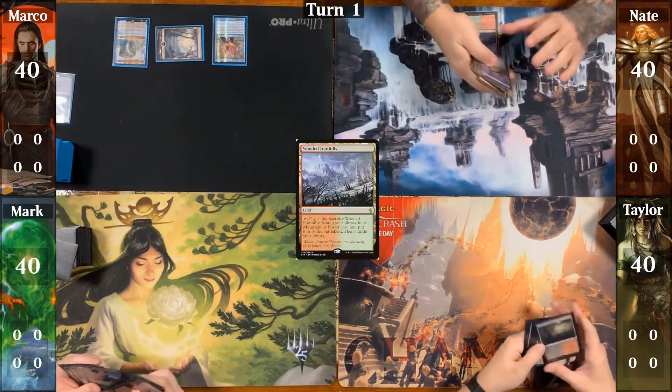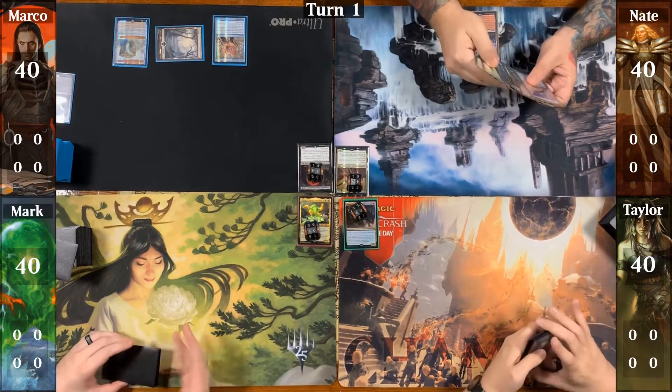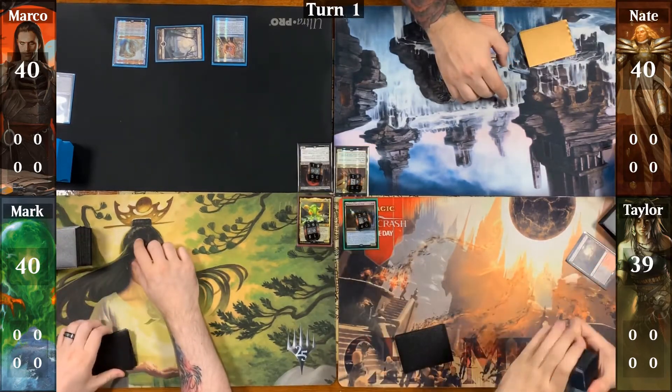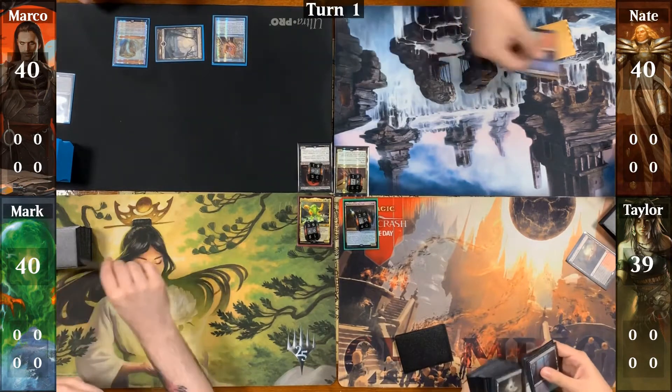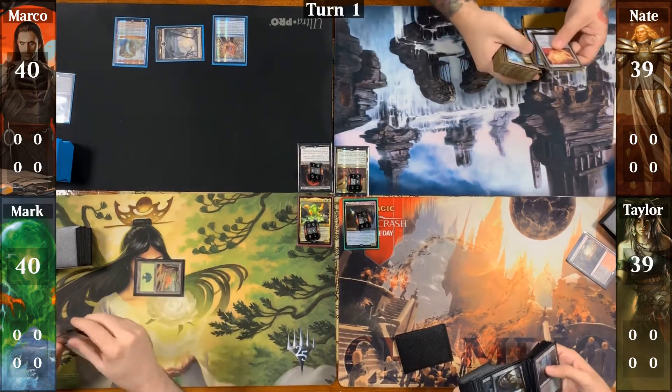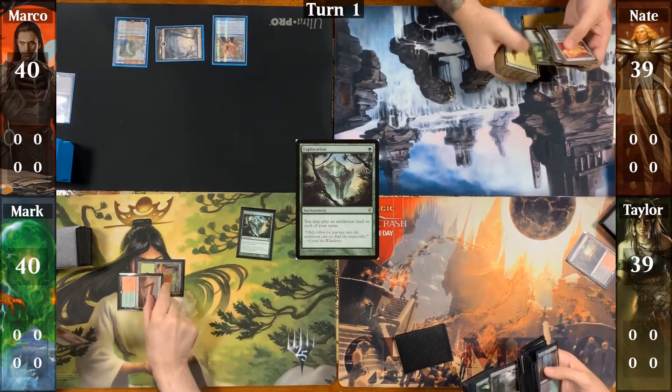Nate drops a Wooded Foothills and passes. Taylor drops a Bloodstained Mire and goes to fetch an Overgrown Tomb tapped. In response, Nate cracks his Wooded Foothills to grab a Canopy Vista. Mark drops a Forest and uses it to cast an Exploration, follows up with a Sheltered Thicket, and passes.